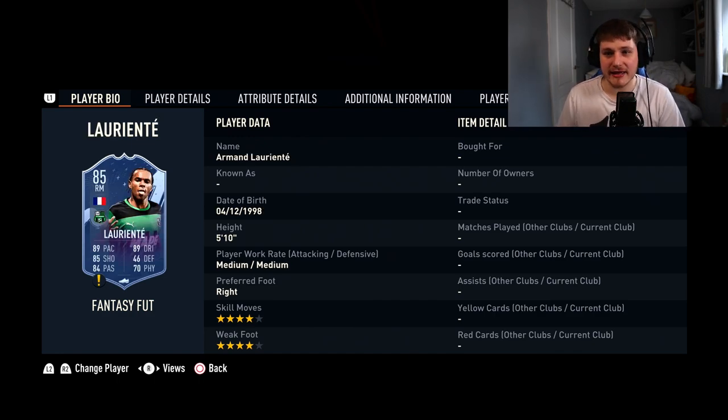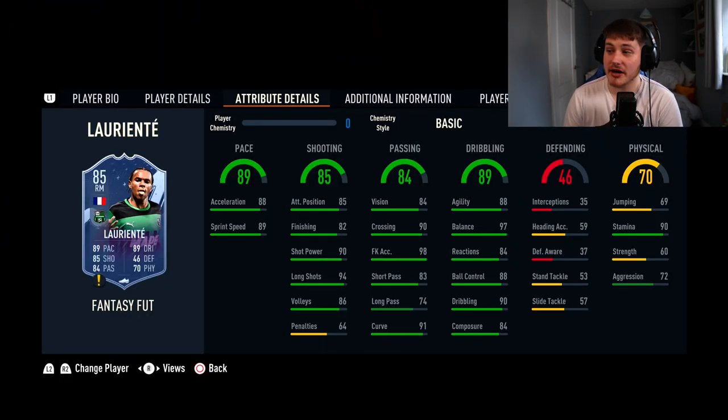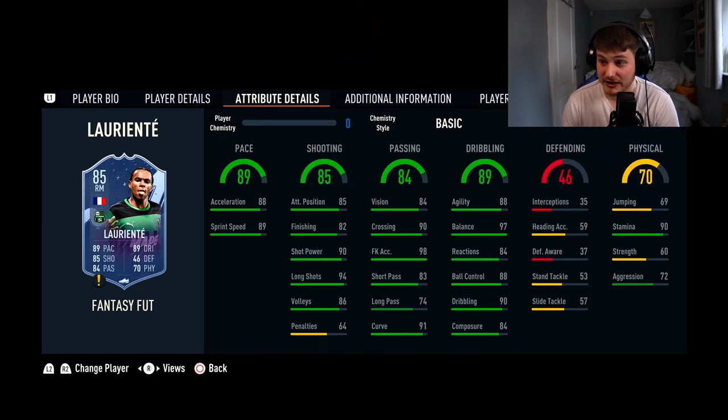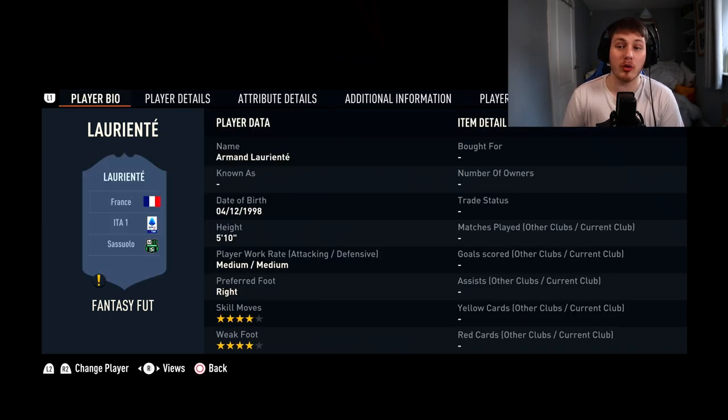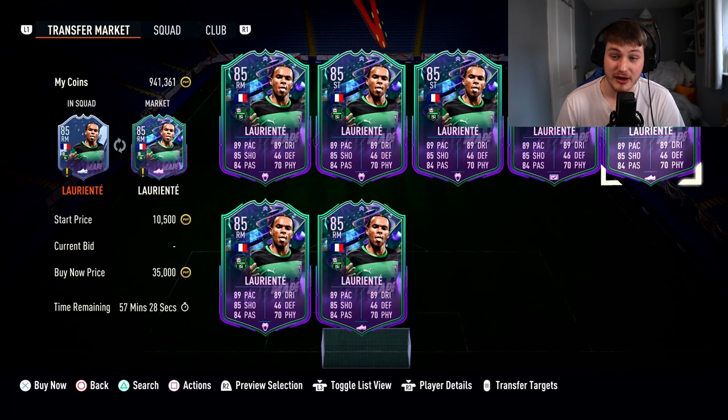Next, we've got Armand Lorienti. He's 5'10", 4-star, 4-star. 90 Stamina, 97 Balance, and 90 Dribbling is lovely. 90 Crossing as well with 98 Free Kick Accuracy — he's going to be taking the free kicks. Unfortunately he's got no traits, but 91 Curve means his Finesse Shot should be hitting. 90 Shot Power — the Rashford Effect comes into play; the shots are so powerful they're going to go in most of the time. 89 Pace is pretty good. Sassuolo have got some decently favourable games and he's only 30,000 coins.